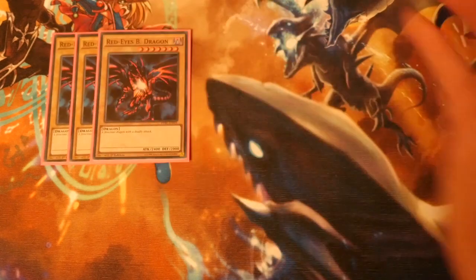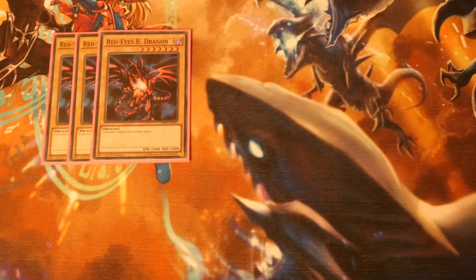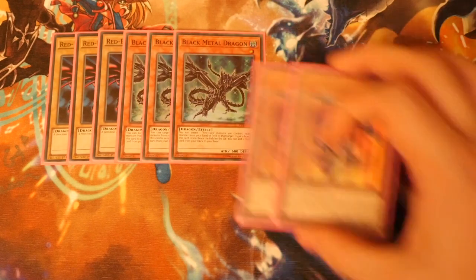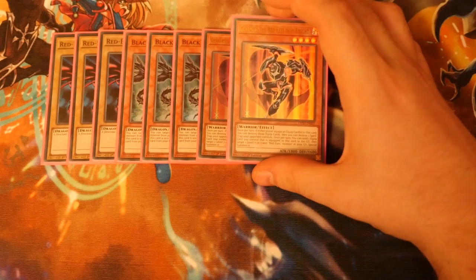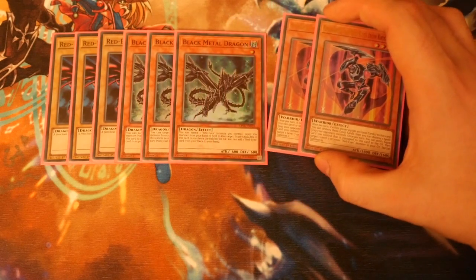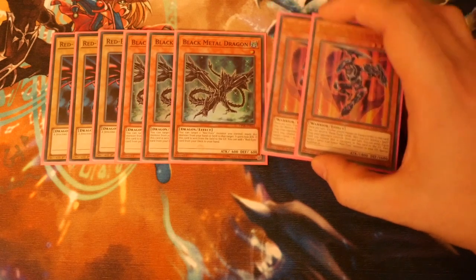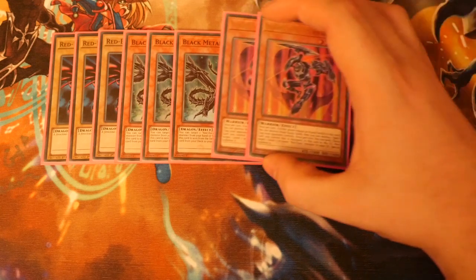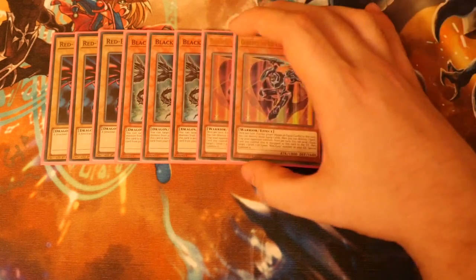We play Triple Red-Eyes Black Dragon — very straightforward. I've chosen to play Triple Black Metal Dragon. The reason I'm playing three is because it converts off quite nicely to Gear Freed, the Red-Eyes Iron Knight, because it counts itself as a Red-Eyes card. You target a Red-Eyes monster you control, equip this monster from your hand or field to that target, you gain 600 attack. If this card is sent from the field to the graveyard, you add a Red-Eyes card from your deck to your hand.